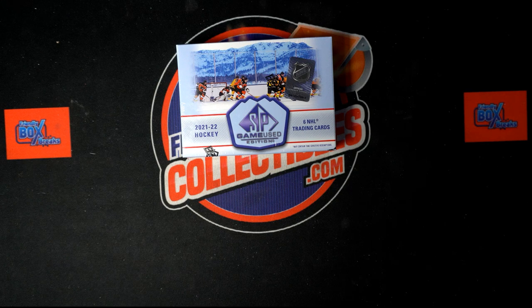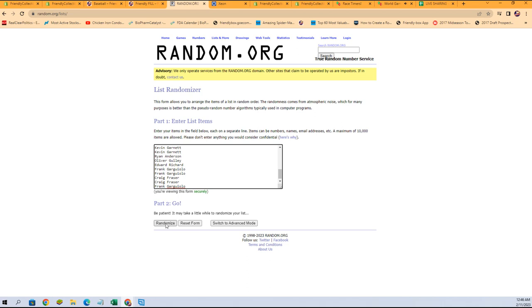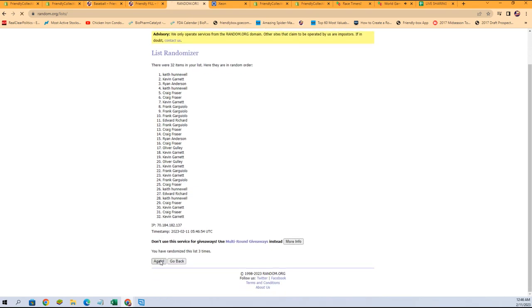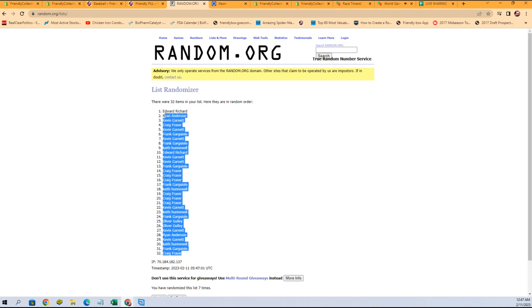Alright, it is time for 2021-22 SP Game Used Hockey hobby box 112. We've got our owner names and our team names — we need to randomize each of them seven times, pair them up on a spreadsheet, give you a moment to talk trades, and then we will get busy cracking into this box. Starting with our owner names, we'll copy and paste them into random.org and go seven times — one, two, three, four, five, six, and seven. Craig F at the bottom, Edward R at the top.